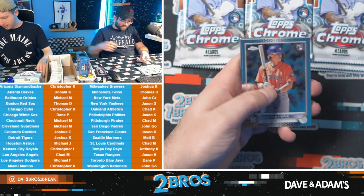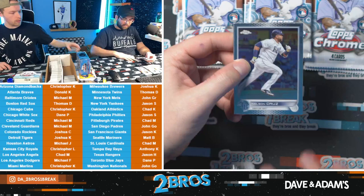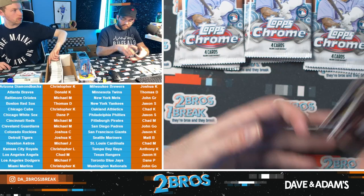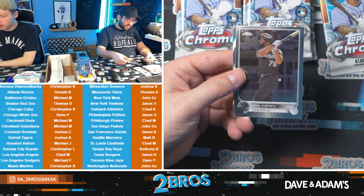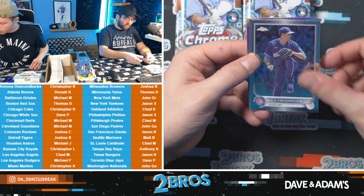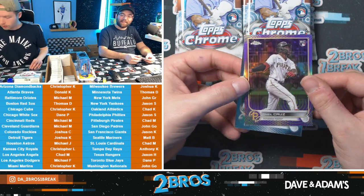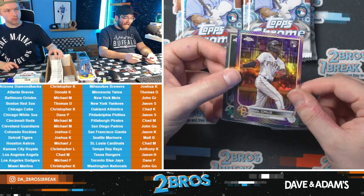Whit Merrifield — I got him actually, no he went undrafted in my league. He's a Phillie now. I drafted a lot of Phillies without even thinking about it — I have three Phillies batters. Realmuto I got kinda late but it was a value. We have O'Neal Cruz rookie to 299 — out of a Sonic! I'm telling you O'Neal Cruz, it's rigged! Chad M with the Pirates — nice Pirates hit.